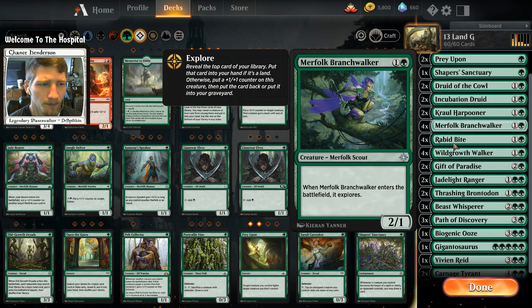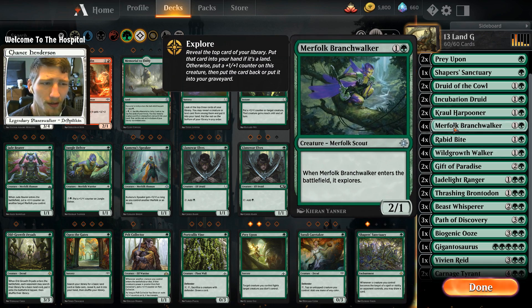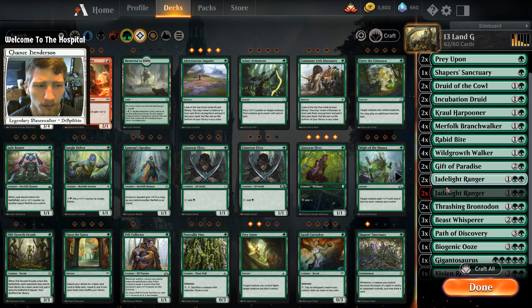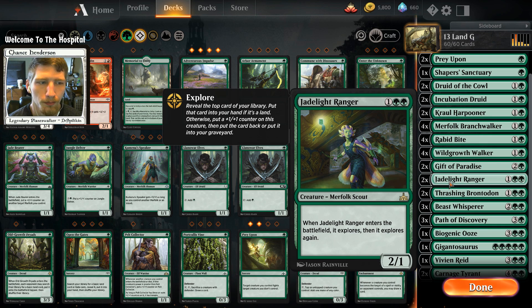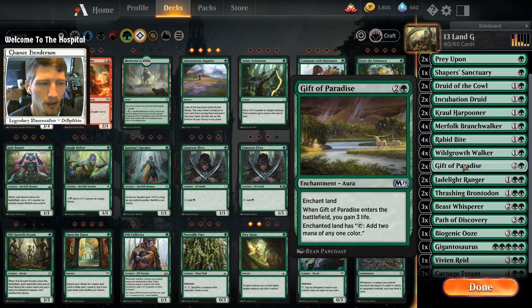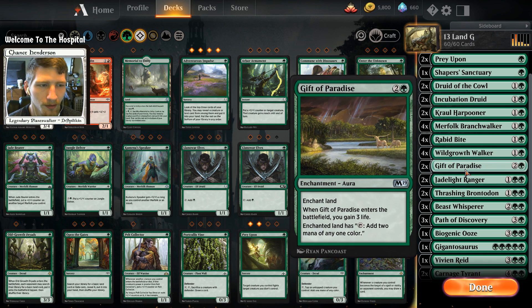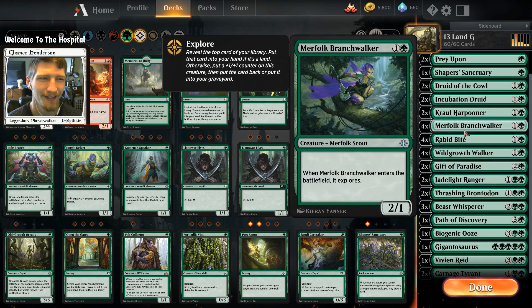We have four copies of Merfolk Branch Walker, tying into the Wild Growth Walker — we're trying to hit our explore creatures, get some life gain, drop more land, and make bigger creatures. That's pretty much the general explore package. We only have two copies of Jade Light Ranger; if I had four I'd be playing it, but I'm not spending wildcards on a card that will be getting cycled out soon. We have two Gifts of Paradise for extra ramp and a little bit of life gain.